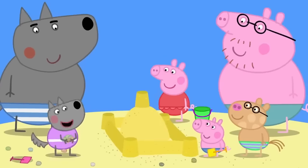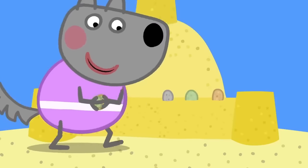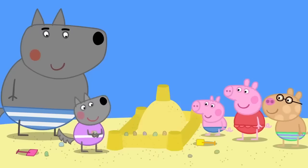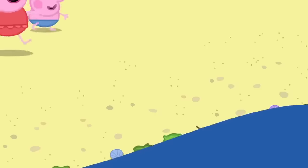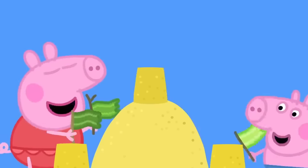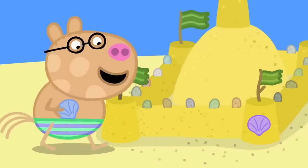Now it needs the bobbly bits. What are bobbly bits? All castles have bobbly bits on top of the walls, like this. Ah! Wendy Wolf is using pebbles to make the castle's bobbly bits. And it needs flags. Peppa and George are collecting little sticks and some seaweed to make flags. It needs windows. Pedro is using shells to make windows.